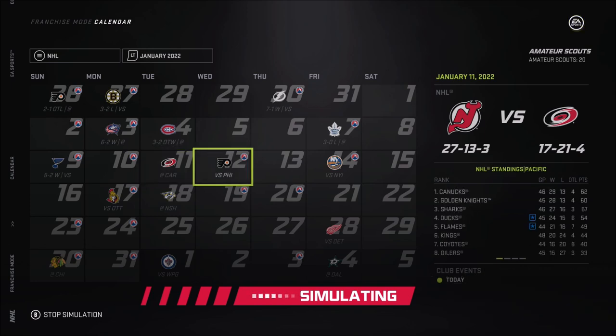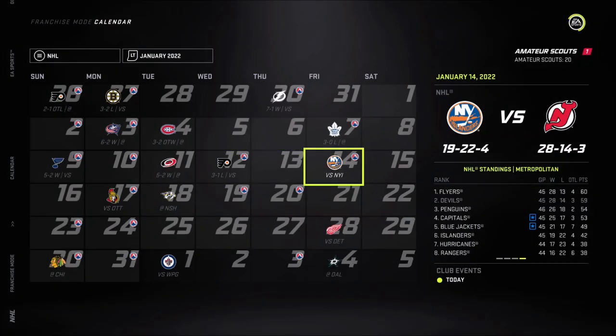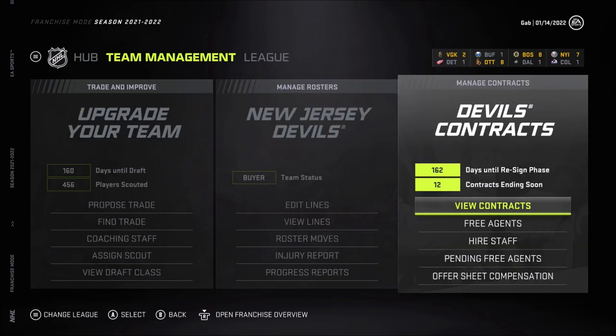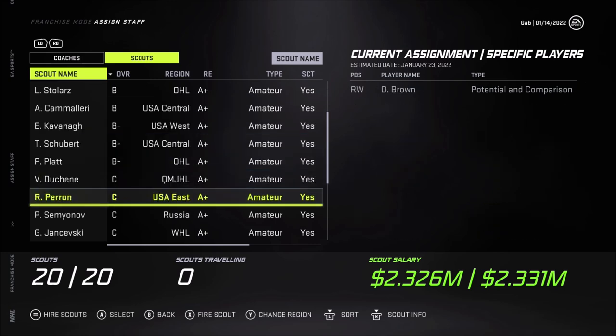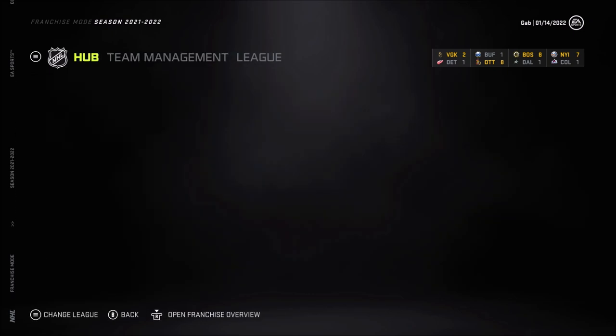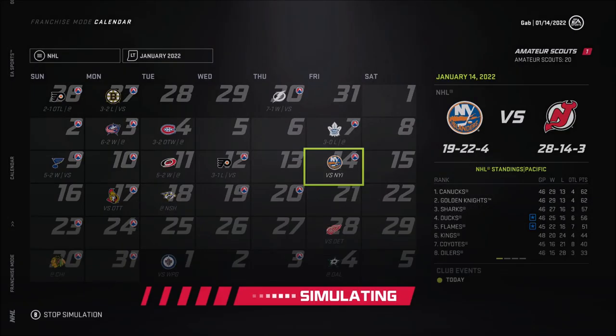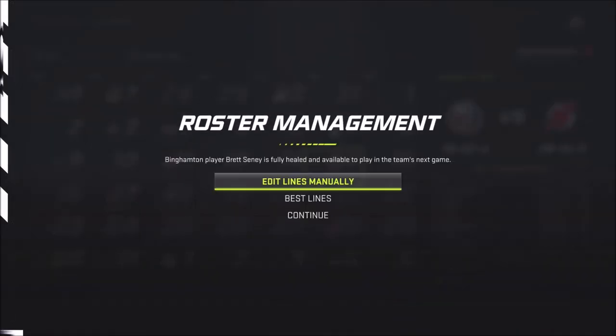We have a good team in our hands right now, managed to turn the team completely around. After five games we're doing fantastic. I just want to look at the scouts really quick — everybody is assigned, so I don't need to worry about anything. I might start doing every 10 games, literally like I was doing earlier in the previous videos. It's at the Dallas Stars we're gonna stop for the fifth game. Brett Cini is back — it's probably a minor injury, so we don't need to worry about that.